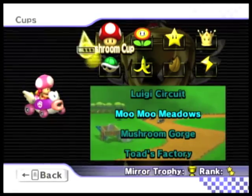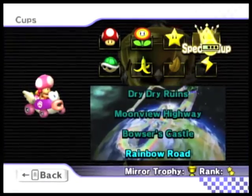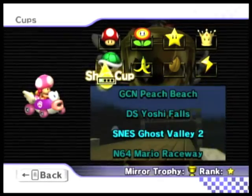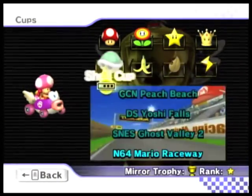So as I stated, we have played all the Nitro Cups — Mushroom Cup, Flower Cup, Star Cup, and Special Cup. So now it's time to get down to Retro Cup, which is probably the best idea they ever made for Mario Kart. And we have Shell Cup, Banana Cup, Leaf Cup, and Lightning Cup to play through.